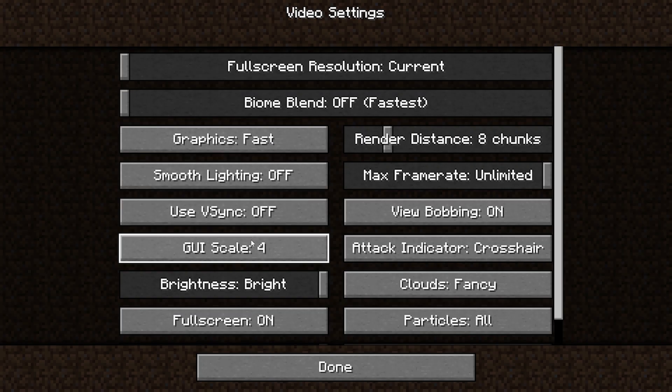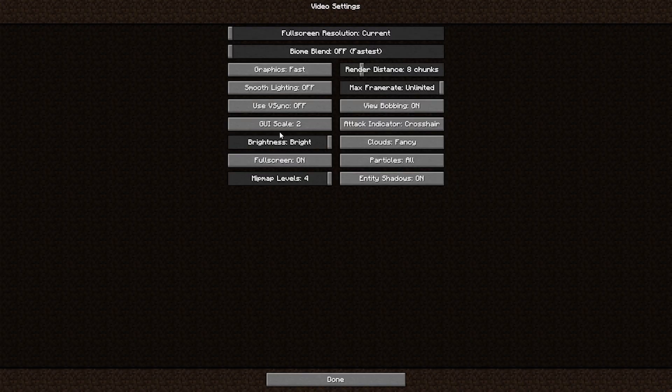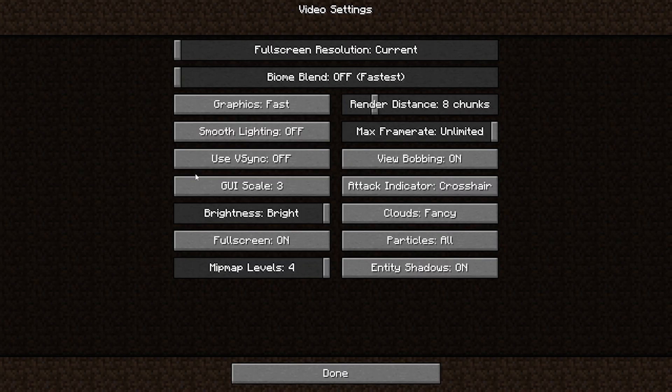Brightness does not matter — it will just make Minecraft look bright or less bright. Of course it will help you in caves if you don't have torches or something, but it won't affect your FPS. This option that does matter is fullscreen — always keep it on full screen, because according to the operating system, if a particular application is on full screen a lot of resources are focused on that application.